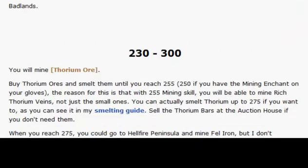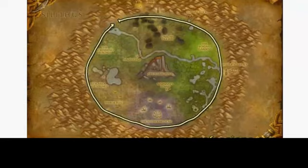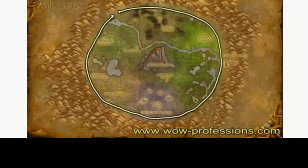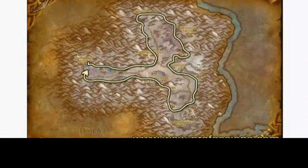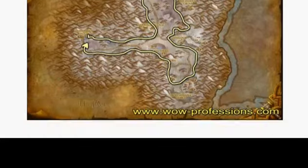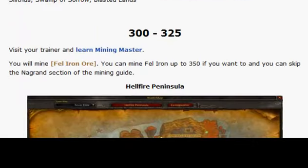And from 230 to 300, go to Un'Goro Crater, which is by far the easiest mining route in the game. Or go to Winterspring. I really think it's a no-brainer to go to Un'Goro, but do whatever you want.